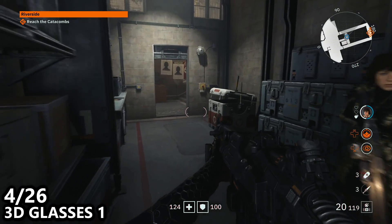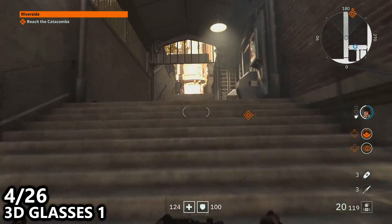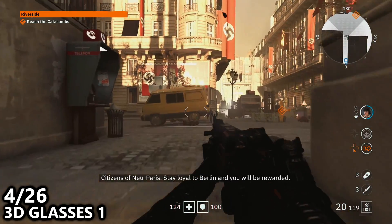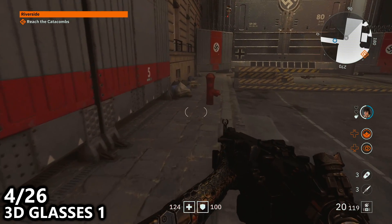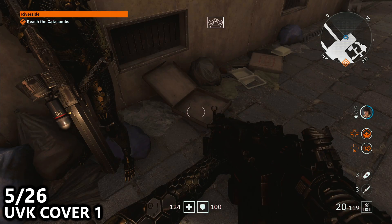At the top of the stairs, turn to the left to find the next readable. From there you can open up either the left or the right door and proceed into the next area. I decided to use the left door. As you get to the top of the stairs, turn left and hug the wall. Just past the fire hydrant, you can find 3D glasses — this is actually going to count as number 1.